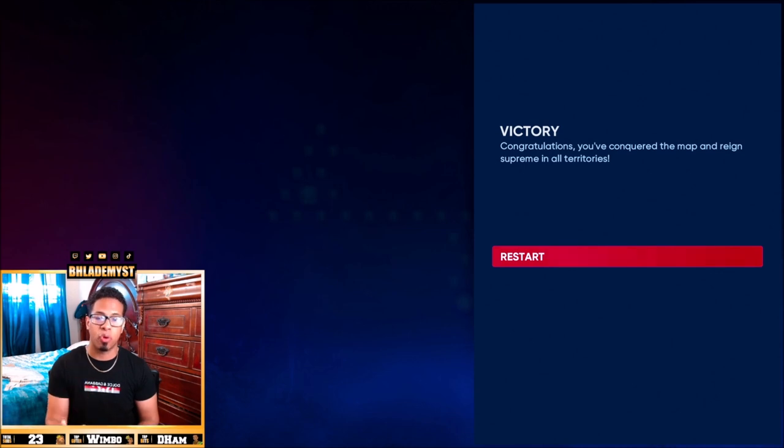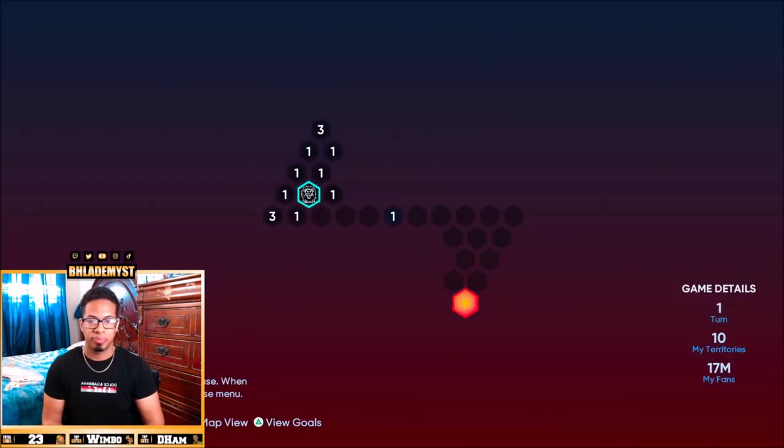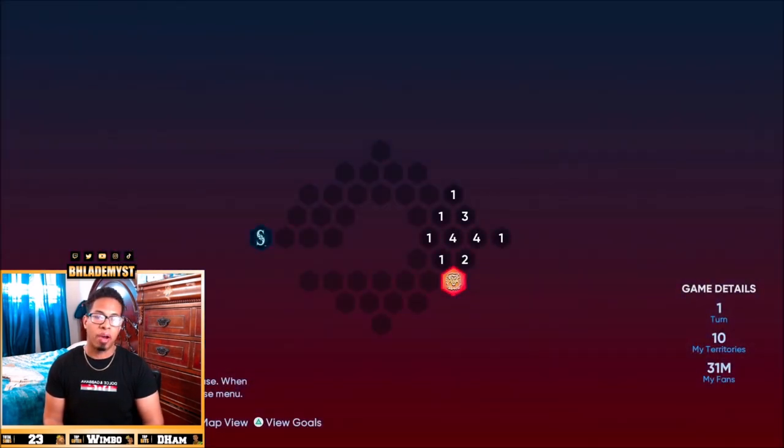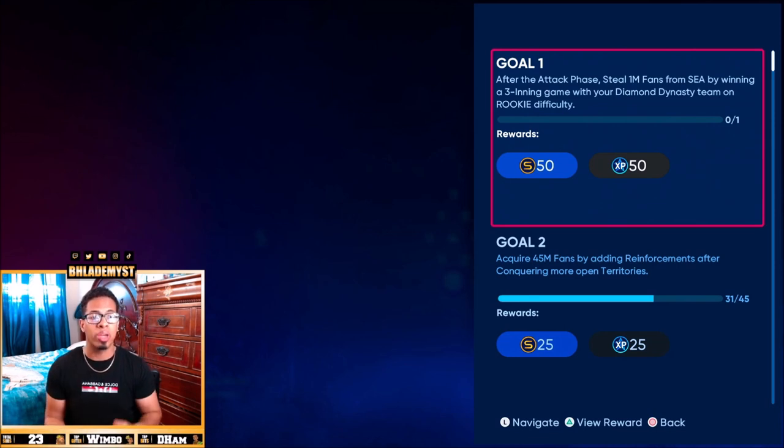As we completed it, there were no outstanding hitting rewards inside. Now when it comes to Batter Up Two, you finally see a stronghold — the Seattle Mariners. You also want to always make sure you look at the goals, because inside the goals there are sometimes steal fans. Steal fans is also a phase inside this game, and it usually comes before reinforce.